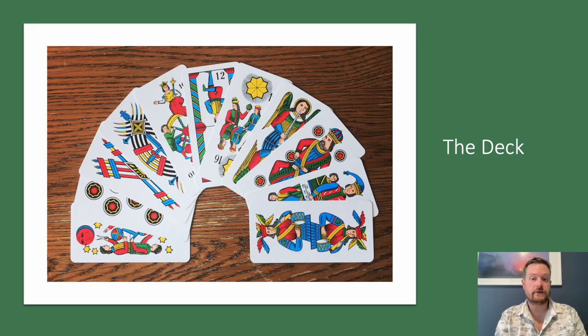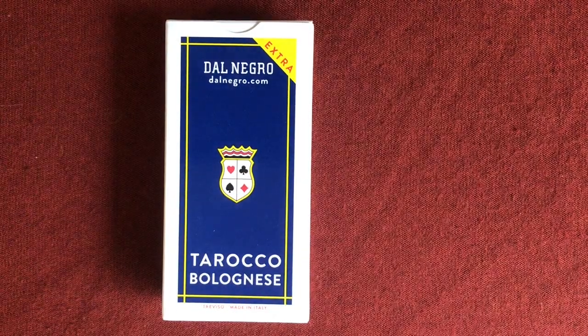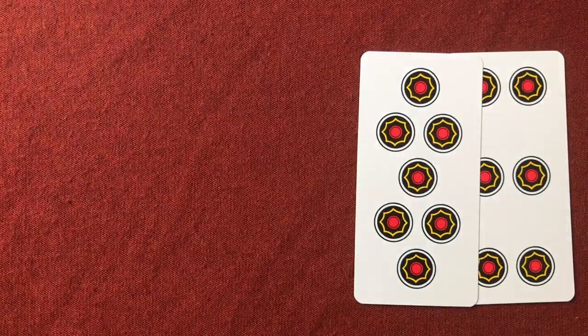For this game, you really need the traditional Bolognese deck. I've got another video showing it in more detail, but I'll give you a quick overview now. The deck is called the Tarocco Bolognese — people call it the Tarocino, the little Tarocco — because it only has 62 cards instead of a full 78-card tarot deck. A lot of beginners get scared off because most of the cards aren't labeled, so you just have to learn to recognise everything visually. It's an Italian suited deck with four suits.